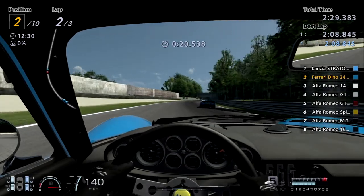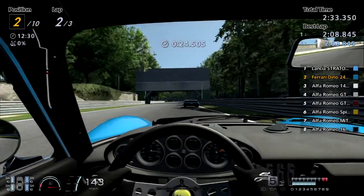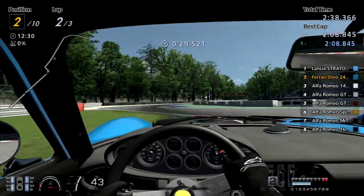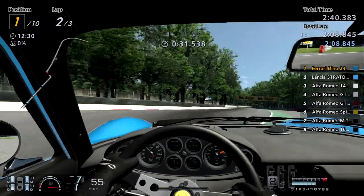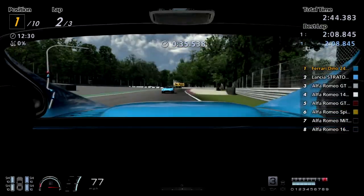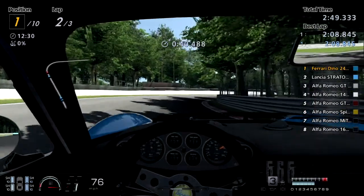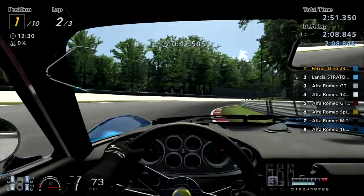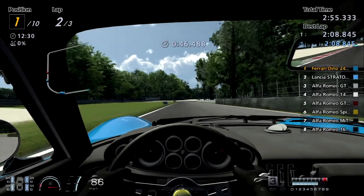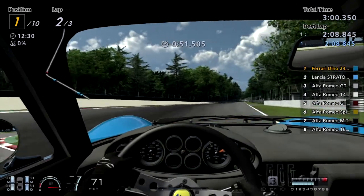Yeah, I knew I had to lift into the first corner. The Stratos is going all over the place — he's basically braking in the corner, parking in the corner. I mean of course you have to brake for the corner, but he was actually really slow through there. I'm kind of surprised there's no other Dino in the field — I figured the Dino would have made an appearance.